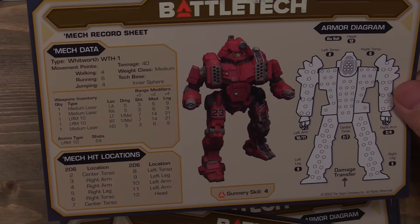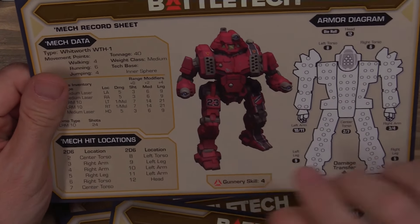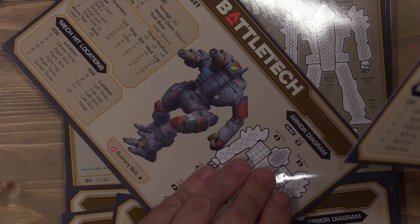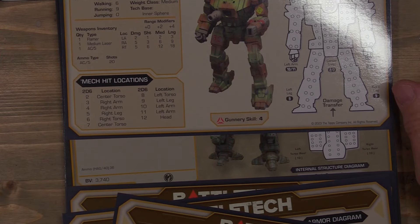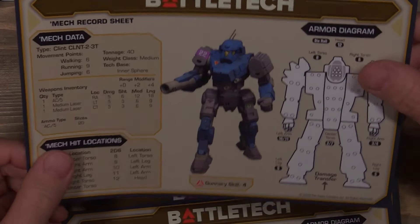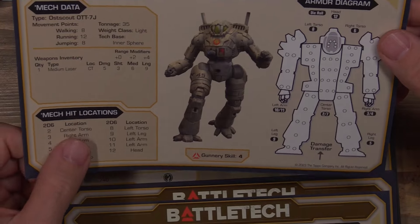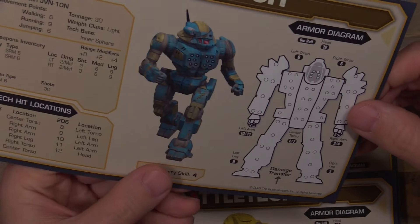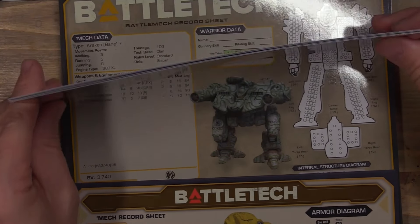I can't remember what this MSRP'd for. Does it say it on here? $35. Not the end of the world, honestly. Different guy on the back — that's the Whitworth, and that's the Hermes. I sold my second set; I probably would have kept that knowing that these were double-sided with different Mechs. That's unfortunate. $35 saves you some time without having to print or laminate, and these are already ready to go. A little unfortunate that these smaller ones are double-sided — you and your buddies can't both use the Firestarter and the Javelin at the same time.